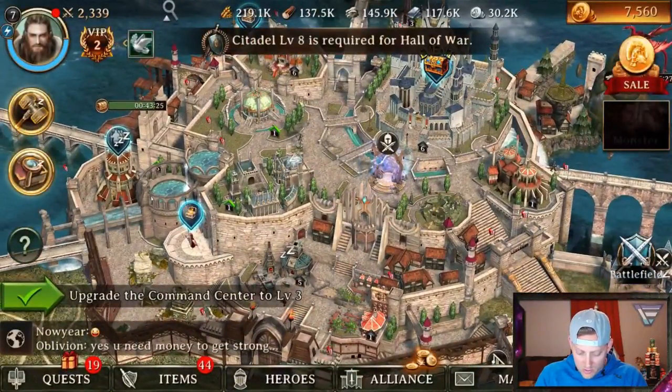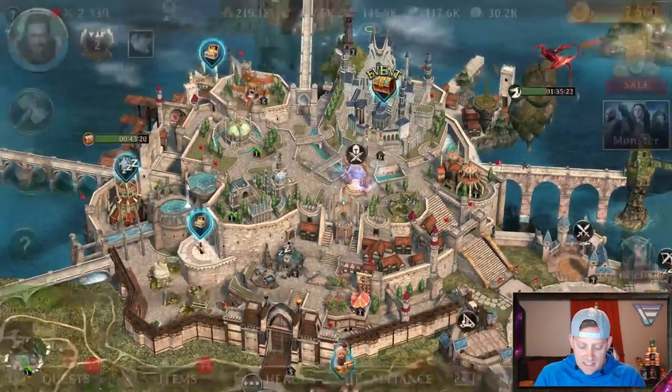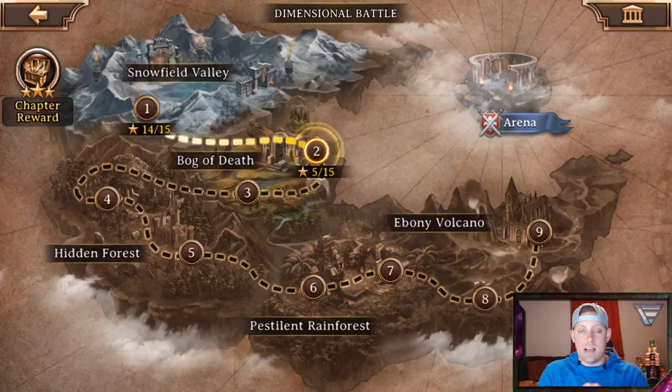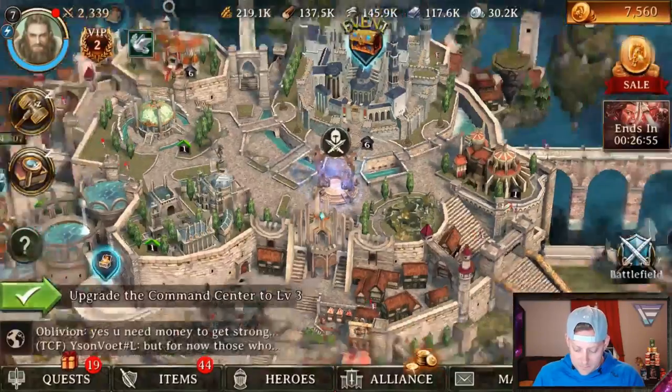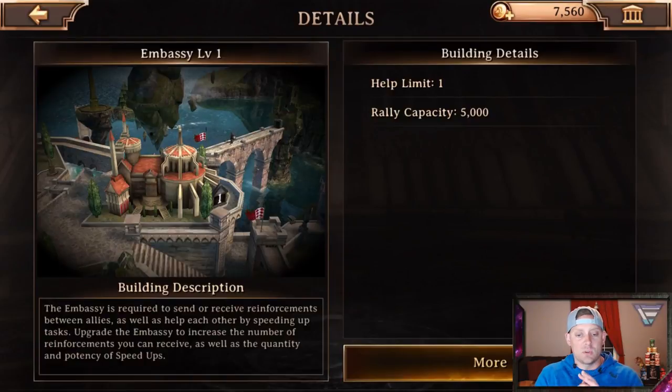The hall of war needs a citadel level eight to see the info on that. The dimensional gate is where you go into battles, like I displayed in the first video. And the embassy - the embassy is required to send or receive reinforcements between allies as well as help each other by speeding up tasks. Upgrade the embassy to increase the number of reinforcements that you can receive as well as the quantity and potency of speed ups. Your limit and capacity are right there along with more statistics.